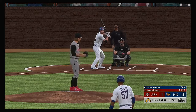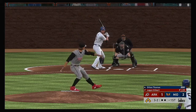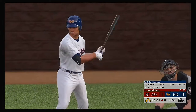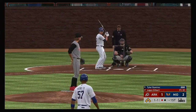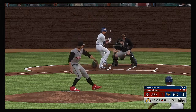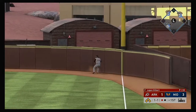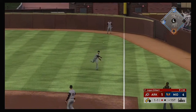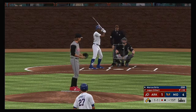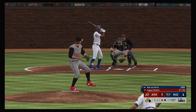At the plate, Dillon Thomas — he could really open this lead up early if he can deliver with the bases loaded. The 3-2 pitch — at the knees, and called strike three. Digging in, Tyler Ramirez. Here's the 1-1 — liner to the right side, leaping try but it's out of his reach and into the outfield. One run scores.